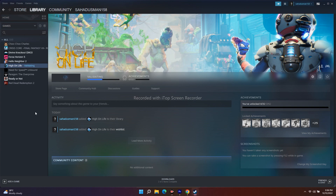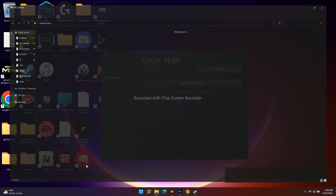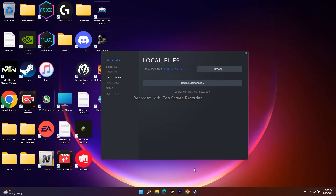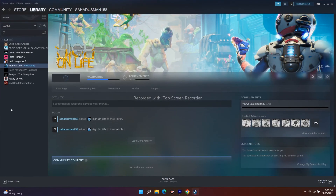The last step is to uninstall and reinstall the game. Right-click the game in Steam, go to Manage, and click Uninstall. After uninstalling, reinstall it — but importantly, install it on a different drive than before. For example, if you had it on Local Disk C, try reinstalling it on Local Disk D, E, or another drive. High on Life was recently released on Steam and has extremely positive reviews.